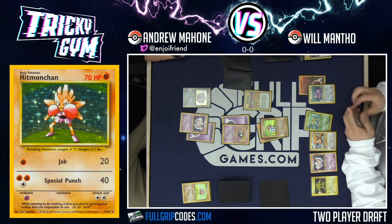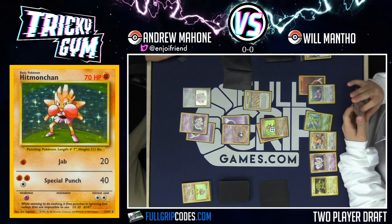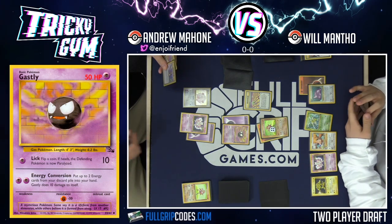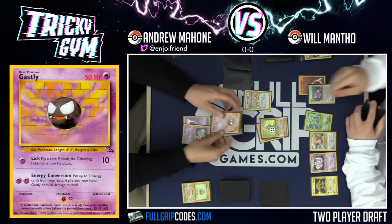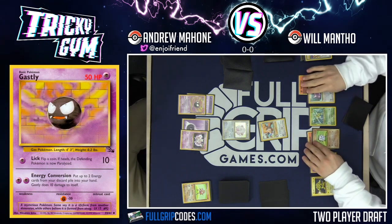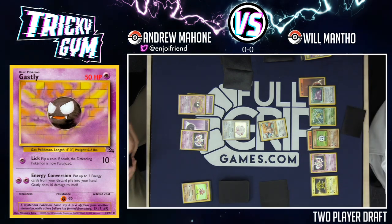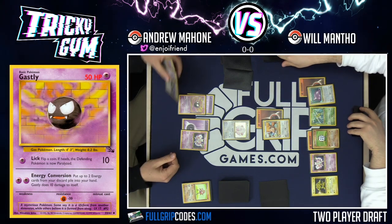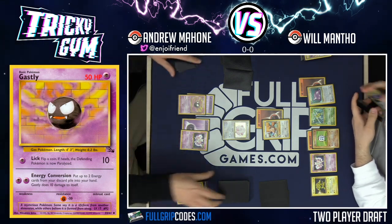Will plays Warp Point — pushing Andrew's active Pokemon to the bench. Andrew has to retreat to Ghastly since Will had a DCE in hand and would have knocked out Mewtwo. Will then retreats into Kleffa and uses Eek — drawing out of the Last. Andrew draws for turn, plays Bill, and manages to get Professor Elm. He discusses the tempo of draw in this format: you don't need a draw card every turn or you'll deck yourself out.